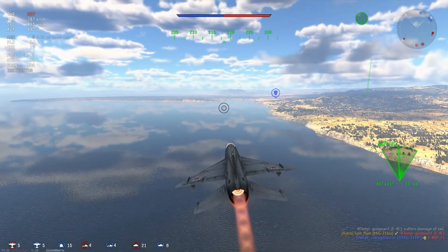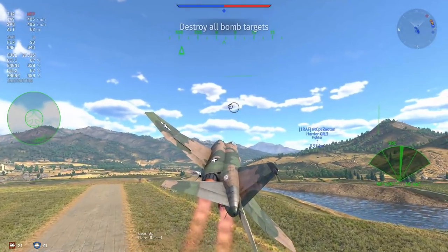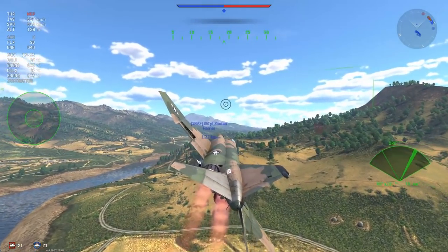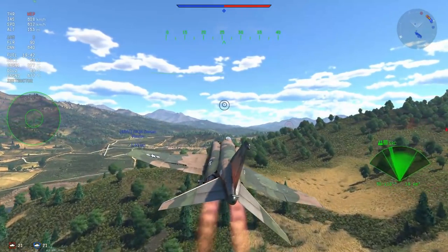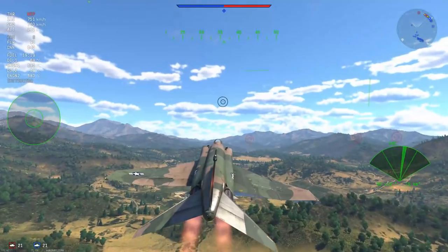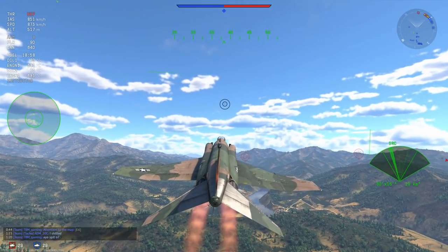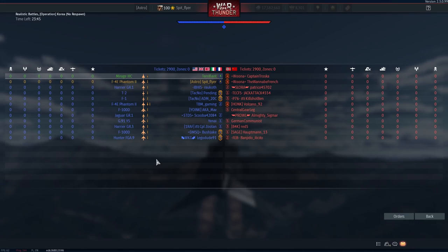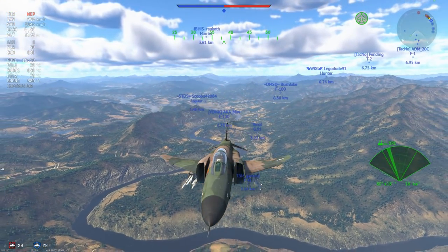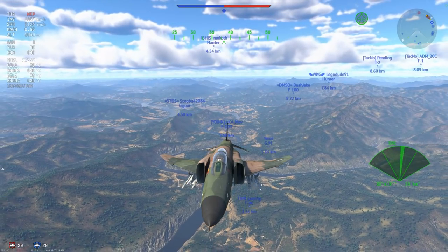The MiG-21 BIS is pretty good, but we can't have MiG-21 BIS without F-4 Phantom. I would consider the F-4 Phantom to be the analog of the MiG-21 BIS in War Thunder. The MiG-21 is really good for those aggressive plays, but the Phantom shines in an advantage — I'd compare it to Yak-3 versus P-51D. The AIM-7s and AIM-9Js are going to be your best friends. On this map we only have a small map, which is going to limit our use of the AIM-7s.